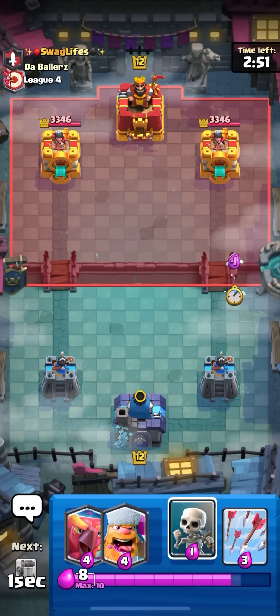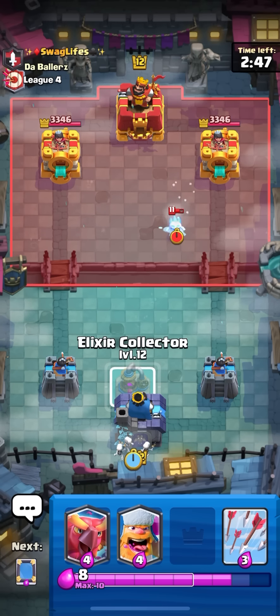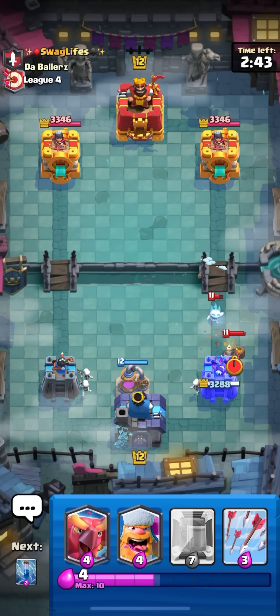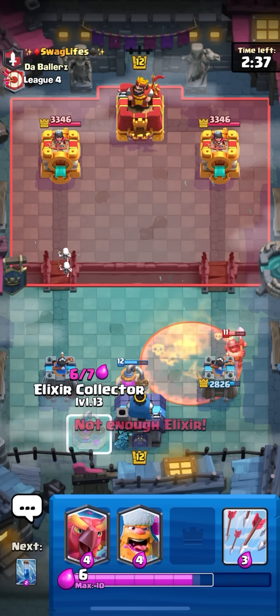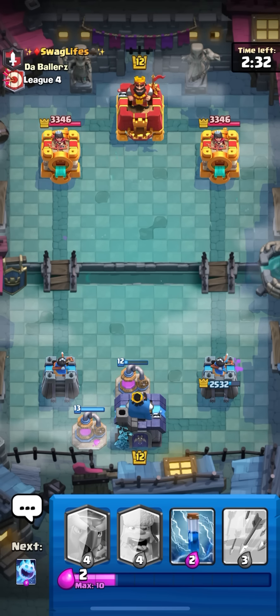Got a match facing swag life from the ballers - pretty funny clan name. See what deck he's playing. I'm gonna try to get back to my pump, go ice spirit, go skellies in the back and pump in the middle. He goes for ice spirit - it might be miner poison. I'm just gonna pump again. He's not back to miner or poison so he's not gonna be able to kill my pump.